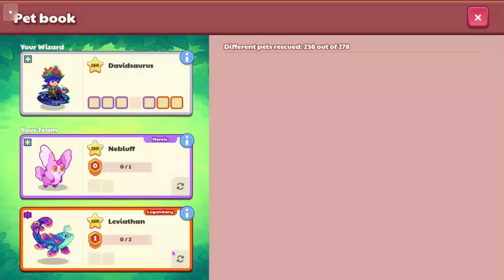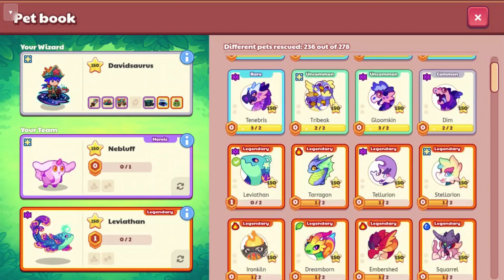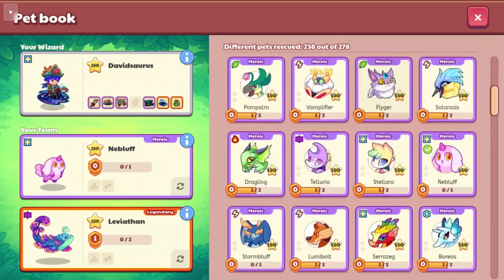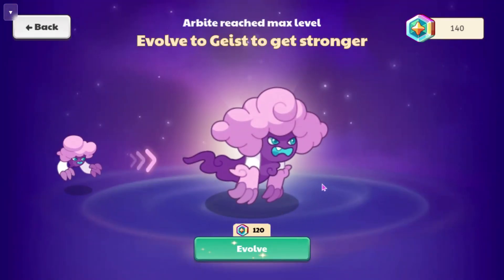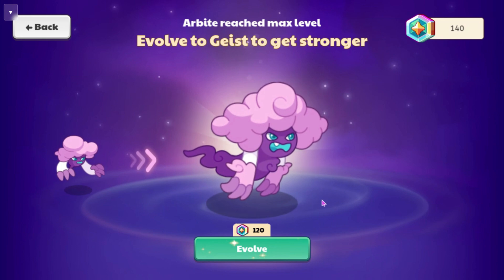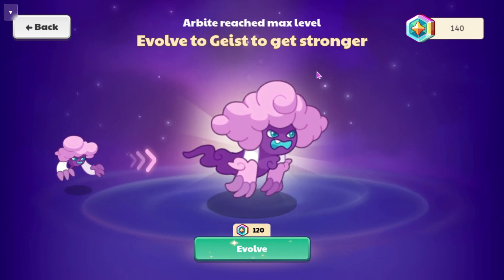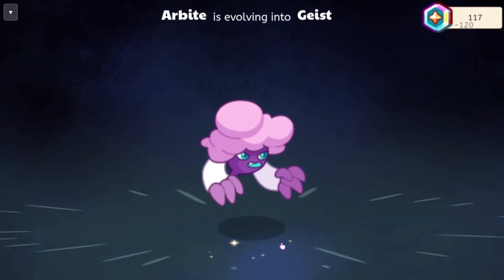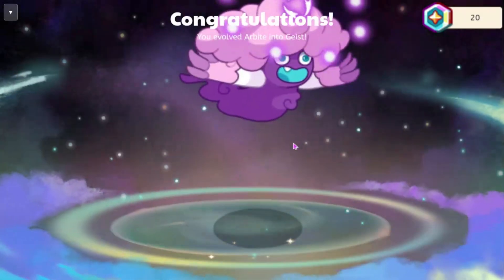These are going to be evolutions of Cloud Gobbler and I believe Arbite. So we are going to go ahead and find them in the pet book, and I'll show you guys what they look like. So here we have Arbite, and if we want to evolve it — which I barely have the magic coin to do, I think I'm going to have to hack the other one on. But we can see that there is a new pet called Geist right here. We're going to go ahead and evolve this.